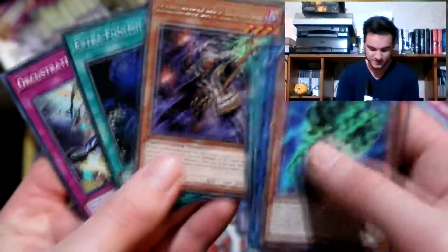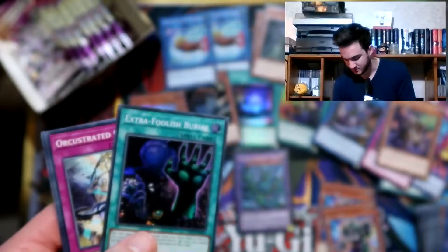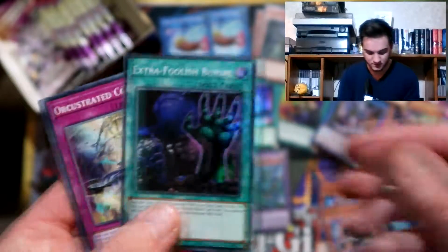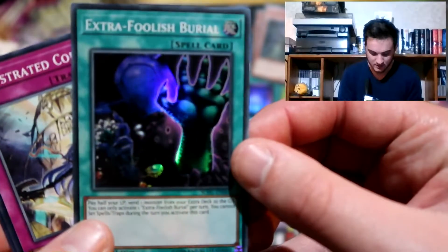Gravekeeper's Headman. Extra Foolish Burial - this is an interesting card because it lets you send monsters from your extra deck to the graveyard. So that could be quite spammable in the future I think.